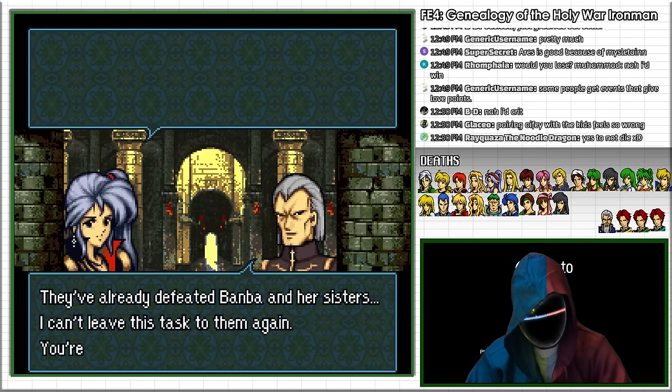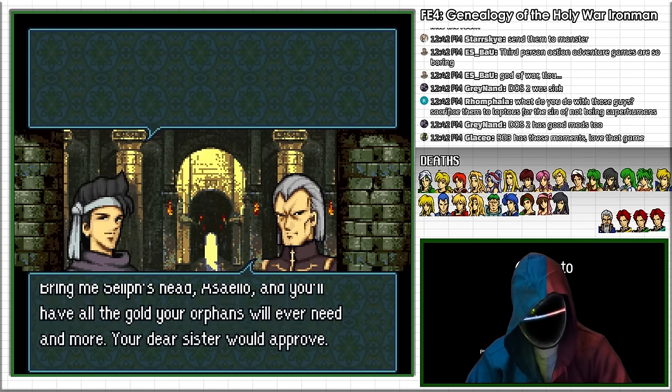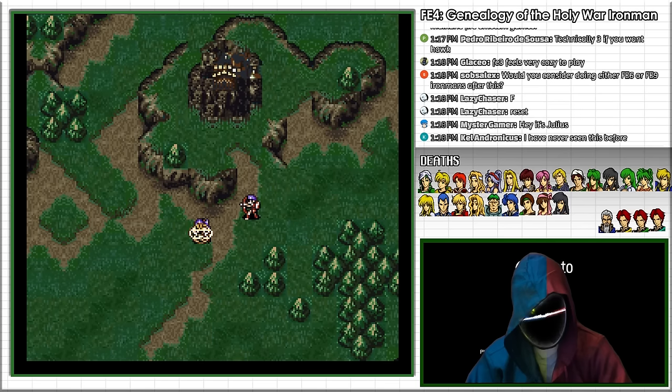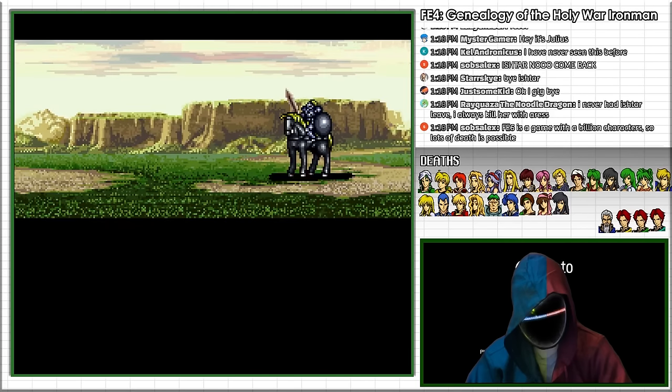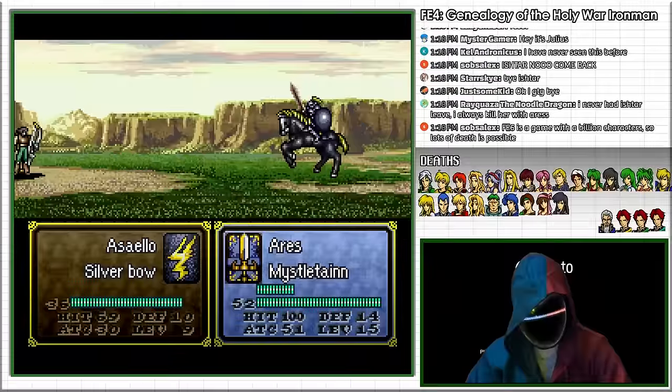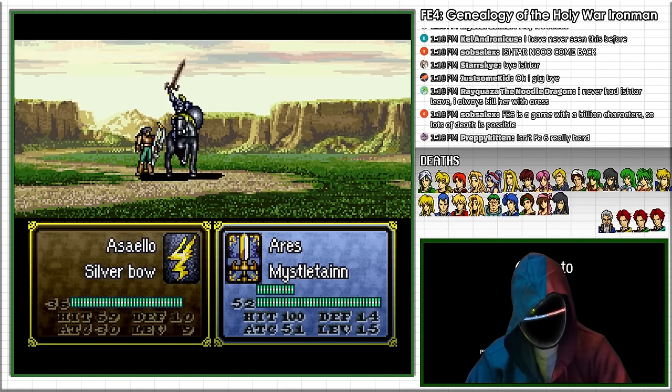Bloom also sends his daughter Ishtar and the substitute bow fighter Asaelo to fight us. Ishtar is quite formidable, but if you wait until turn 13, she just leaves before reaching you. Asaelo is unfortunately unrecruitable in my circumstances because his sister Daisy died on turn 1 in chapter 7, so I have to kill him.